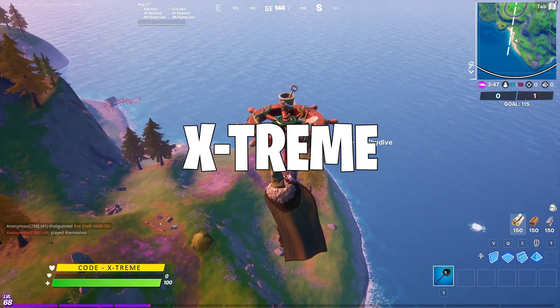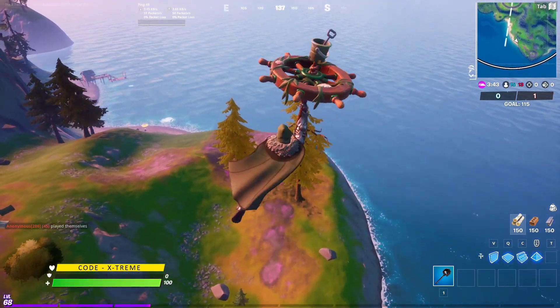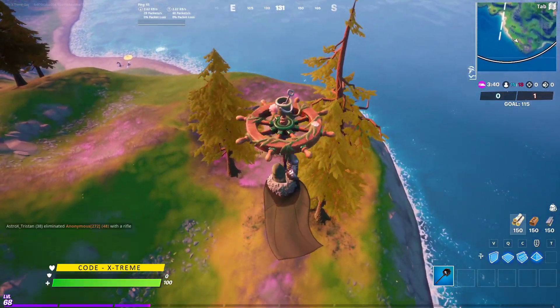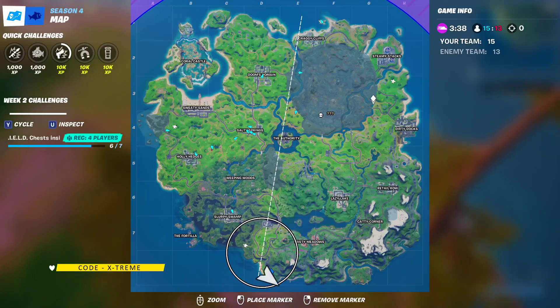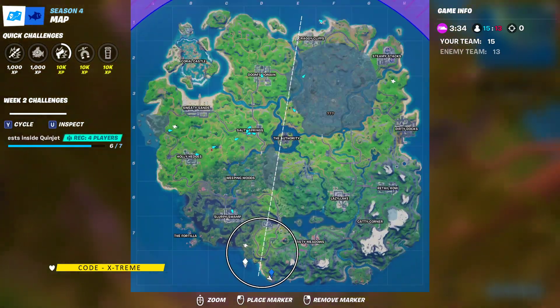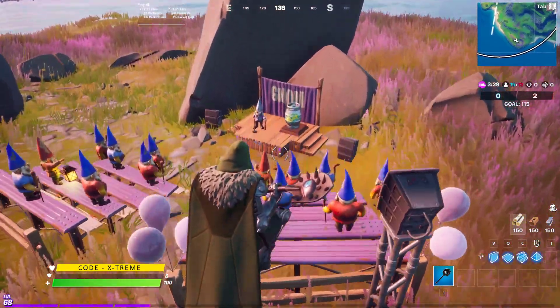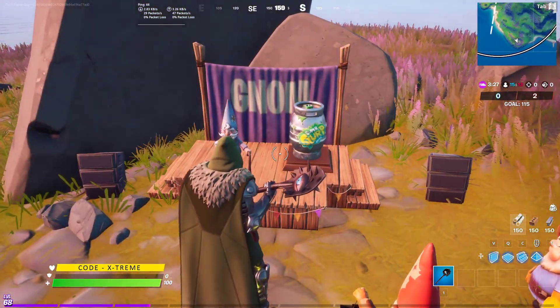That's all you need to do. Now let's jump right into our video. The nom talk challenge location is exactly over here on your map. Go ahead and land over here at this block, which is block 8, and once you come over here, just stand over here.